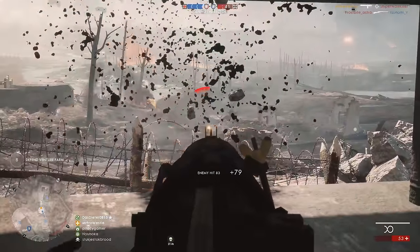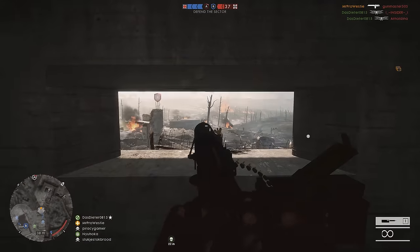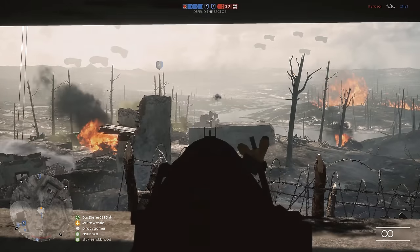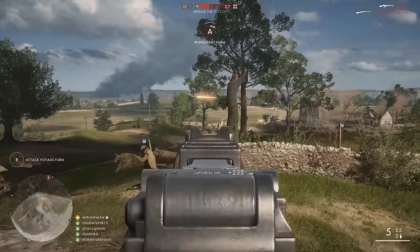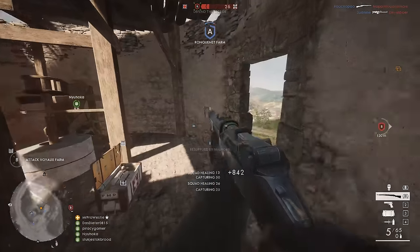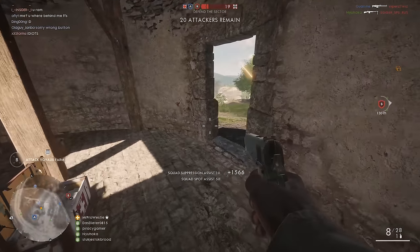Some more codices are being added to Battlefield 1 — those are the little achievements you can get in multiplayer for getting 10 kills with a weapon, and in single player for completing the different stages. They're being called elite codices, and there are 8 of them for certain primary weapons in the game. To unlock them you need to obtain 500 kills with those weapons, and for unlocking them you'll get 25,000 XP as well. This is basically Battlefield 4's weapon mastery system where you needed 500 kills with a weapon to get the mastery dog tag.